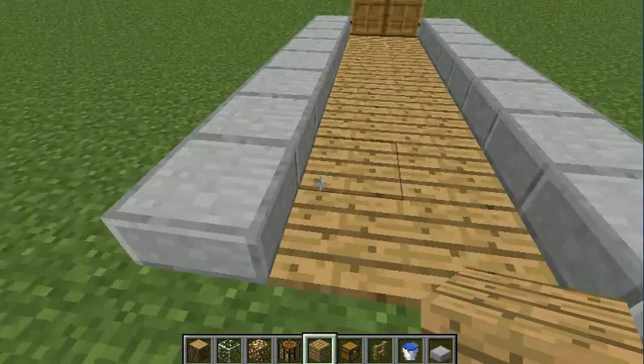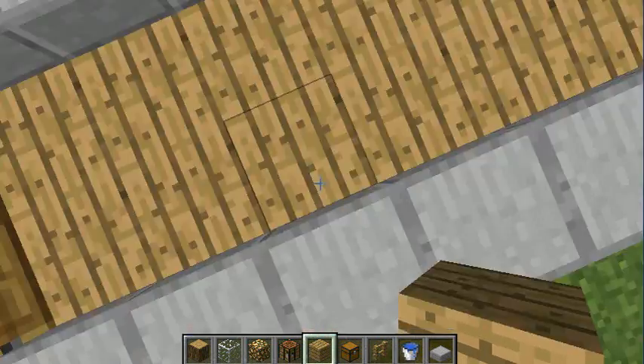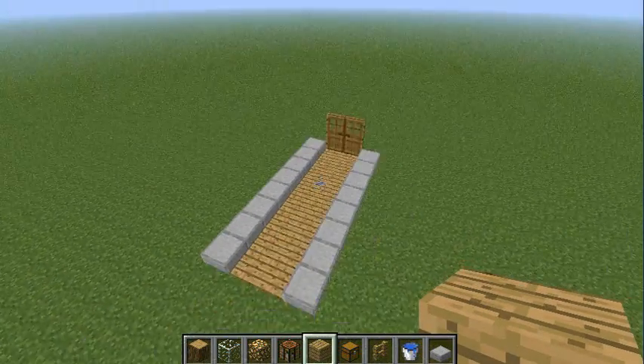So basically what you want to do is first start out with stone slabs. For supplies you're gonna need oak wood, glass, glowstone, crafting table, oak wood planks, chest, fence, water bucket, and stone slabs. You're gonna need more but that'll save for later.